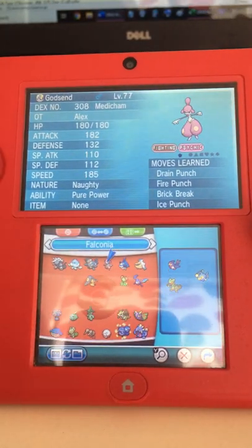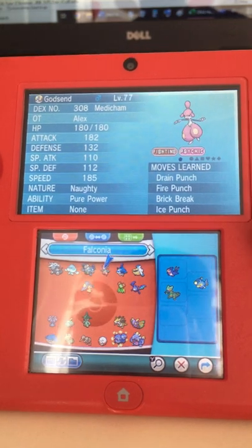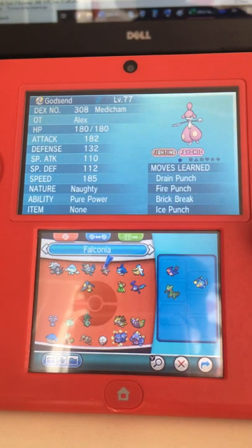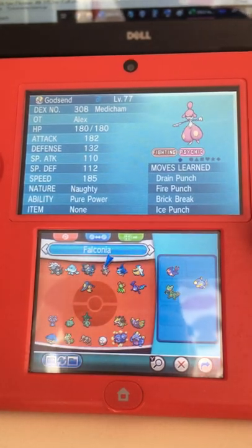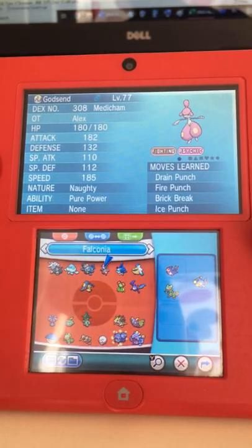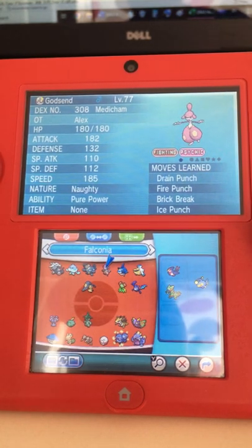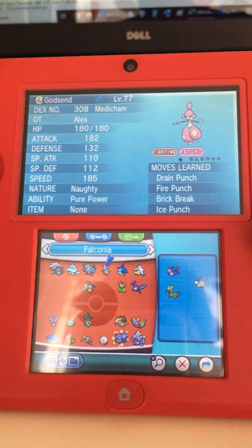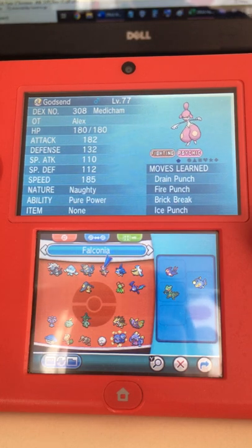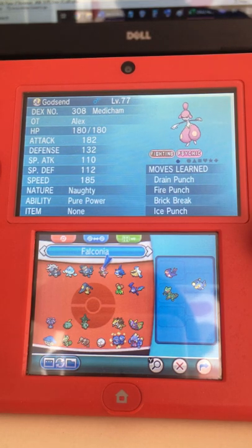Another thing I noticed while planning with Mega Medicham as a lead is that Medicham will call out Talonflame or Azumarill pretty early in the fight, which allows me to give Tentacruel and Manectric a little more breathing room. Because if Manectric has to switch into a Brave Bird, it might not survive the second one — Talonflame might see the kill with the second Brave Bird and just go for it.